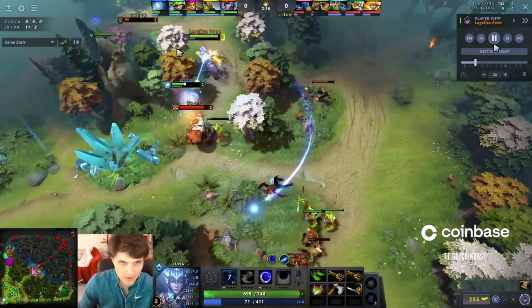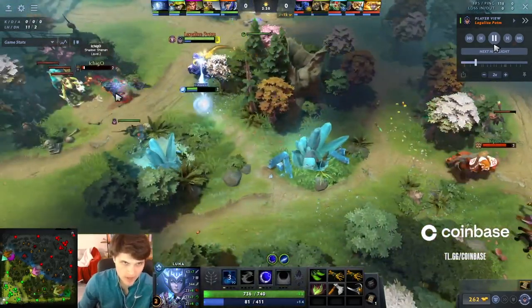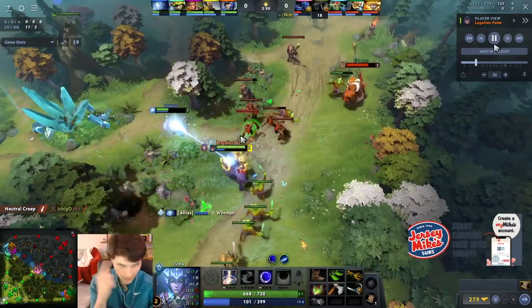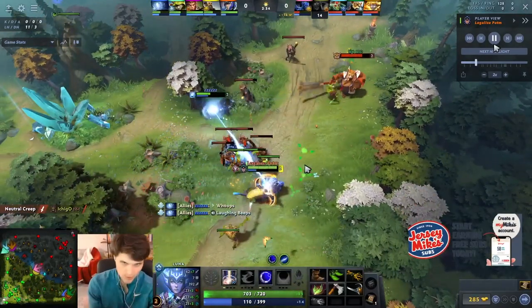If your support's ever getting gone on, help them — you do a ton of damage. As long as your support's not going to die, help them. If you're not the one getting ganked as Luna, you're super powerful.